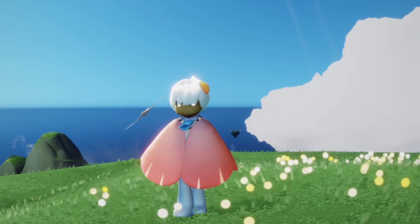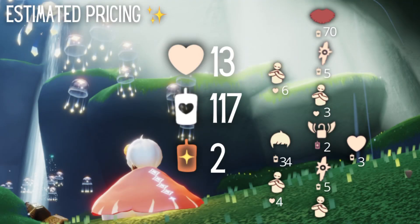Let's take a look at the estimated pricing for this spirit. Of course, the level one grateful emote is free. The level two version will be four hearts. We have the spell above it for five candles, and then connected to that is the hairstyle for 34 candles and a heart for three candles. Above that is a permanent wing buff for two ascended candles, above that is the level three expression for three hearts, the level four version for six hearts, and then we have a blessing for five candles and the scalloped cape for 70 candles. Now remember these are all estimated, so they are in no way what is absolutely going to come to the game, but it's a nice baseline price. For the total estimated pricing, we're looking at something around 13 hearts, 117 candles, and two ascended candles.